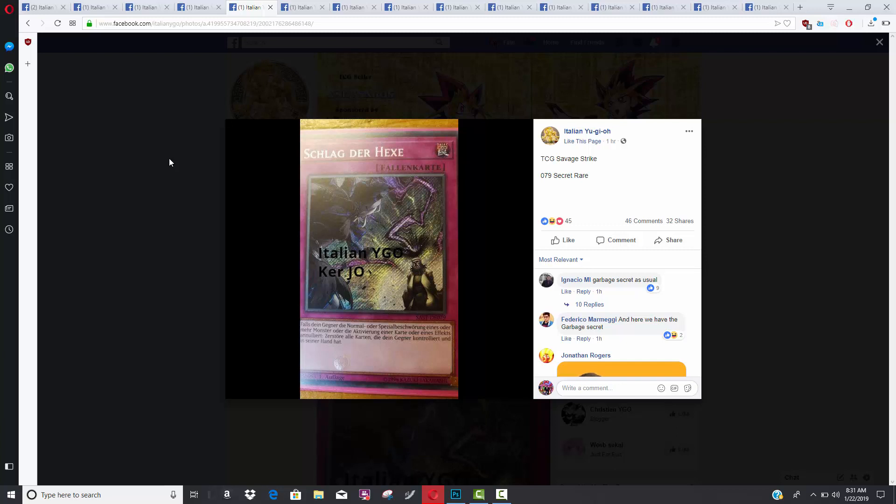Witch's Strike is confirmed to be a Secret Rare, which I'd have been fine with if it were a Solemn counter trap — Solemn Strike was a Secret Rare, Solemn Scolding was a Secret Rare, Solemn Warning in Duelist Revolution was an Ultra and Ultimate. Those cards were worthy of those rarities. But this is not a Solemn card and it's not even a counter trap. It feels like it's only getting the rarity bump because of the artwork and its connection to the Solemn storyline.